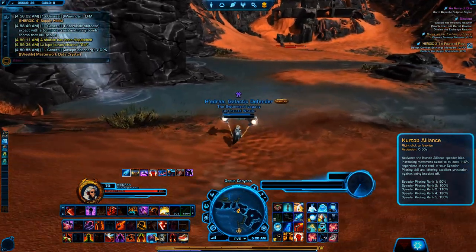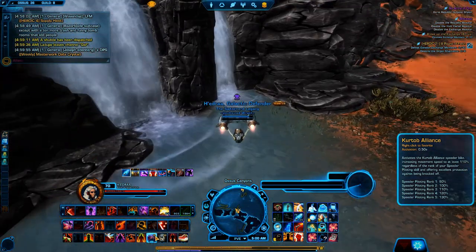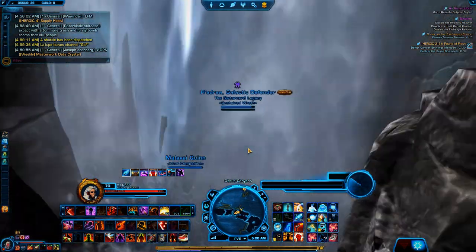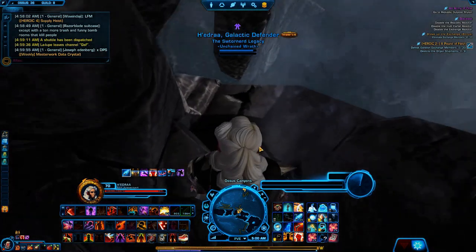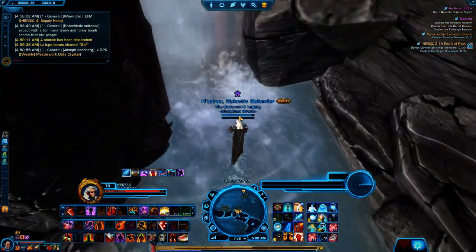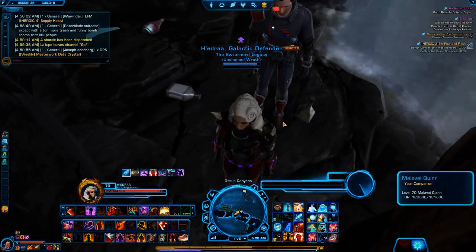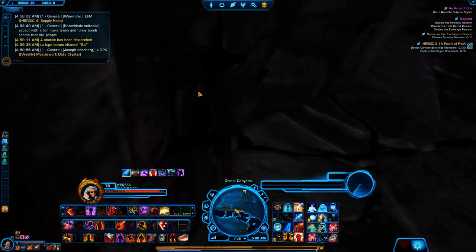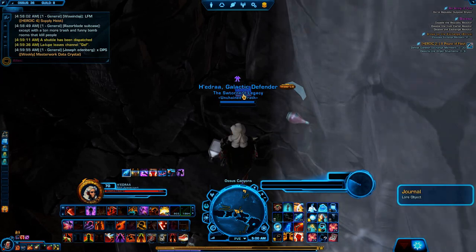So we're going to come over here to the waterfall in the Ossus Canyons. There are two waterfalls right here — there's a journal behind one of these two. I'm just going to duck in and zoom in to check. Okay, nothing on the ground here. We're going to check the second one. Just zoom out a little bit so you guys can see, and we're going to duck into the far waterfall right here. Zoom in to see past the water — yep, more booze bottles. I think this guy likes to drink a little bit. I'll zoom out a little bit here so I can click on it. There we go — there is our third journal, giving us our third codex entry.